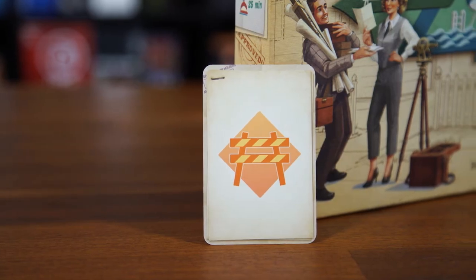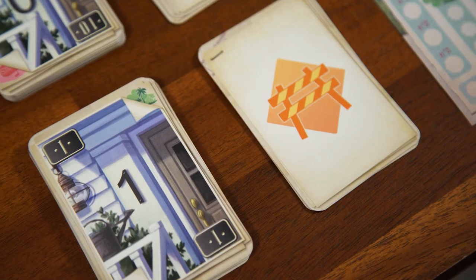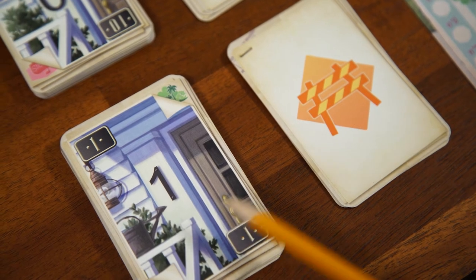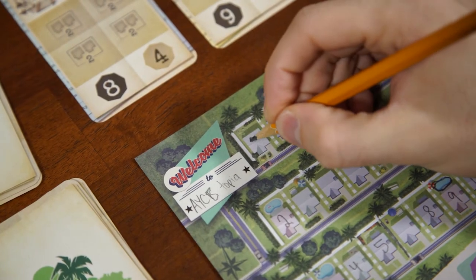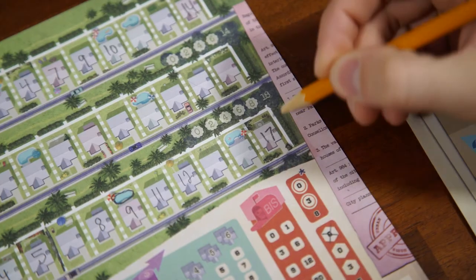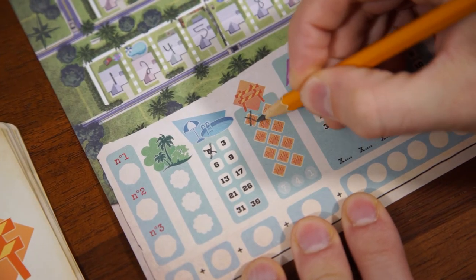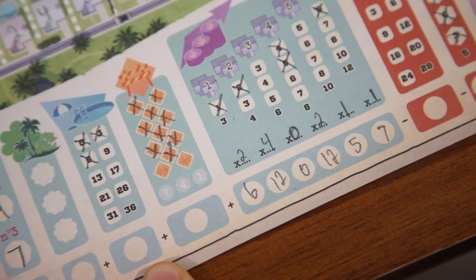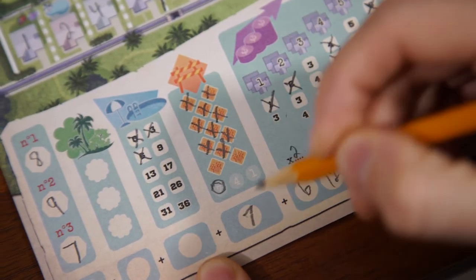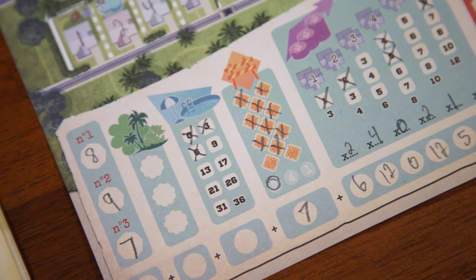Next up, this orange one is called the temp agency. You can, if you want, increase or decrease the corresponding number on the card by either one or two. So this is how a one can become a zero, or how you can make your 15 go up to a 16 or 17. Cross off either one or two of these orange boxes here, based on how much you altered the number. At the end of the game, the player with the most created jobs will get seven points, the second player will get four, and the third will get one. If there are any ties, players share the points.